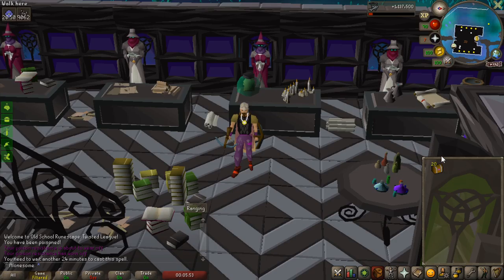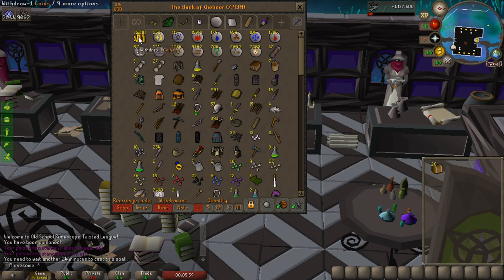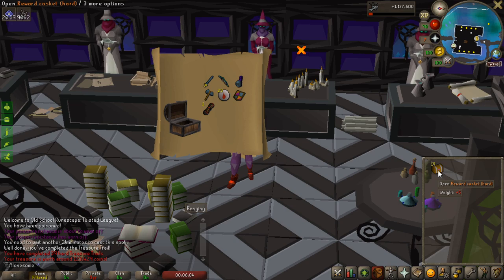Let's get 20 of these hard clue scroll rewards open. Hopefully I can get some decent money in alchables from this - that's the main reason I'm doing it. Also, I think I'm missing a god body so you can see I'm currently rocking the black dhide body.